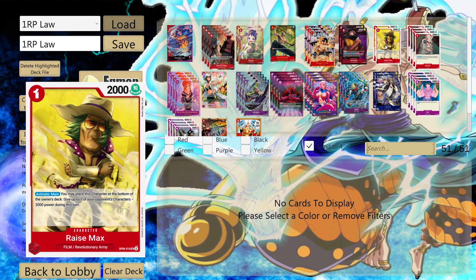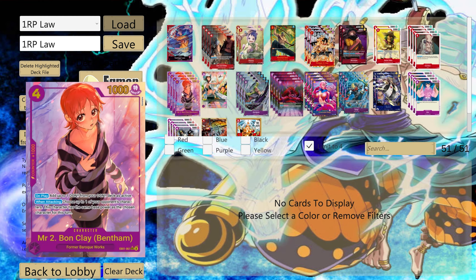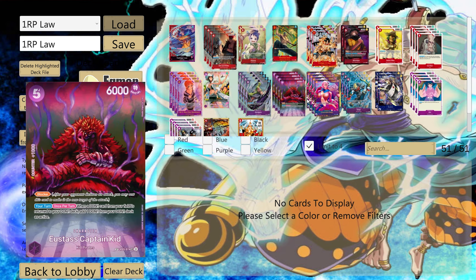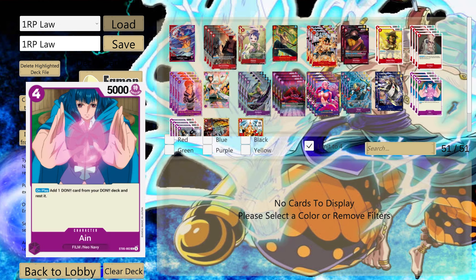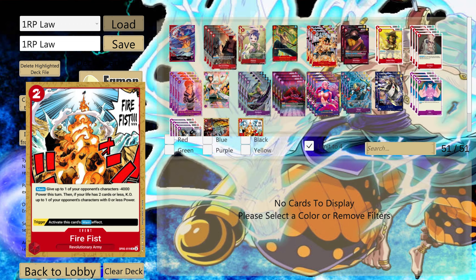They have a card that lowers attack by 3000, which is one of the best blockers against Yamato - it lowers your attack and copies the attack when attacking, which pretty much counters any big boss monster on the field. They also run multiple strong blockers that add Dawn back to your Dawn pile when attacking, plus a basic counter card.